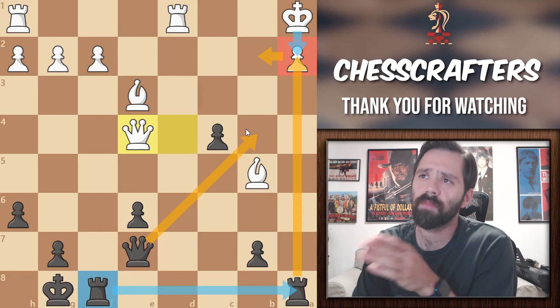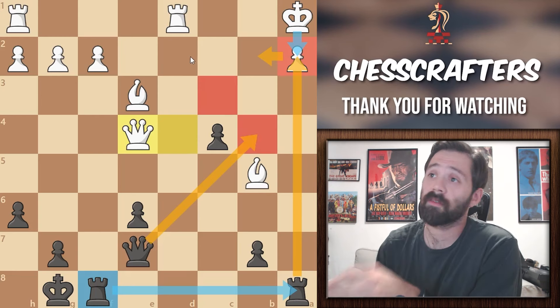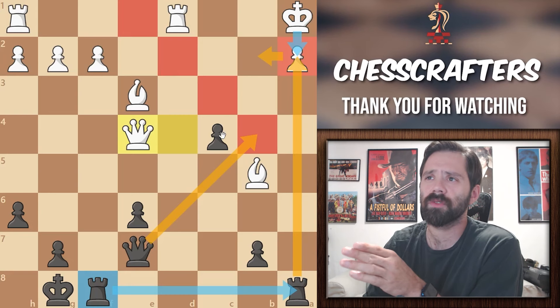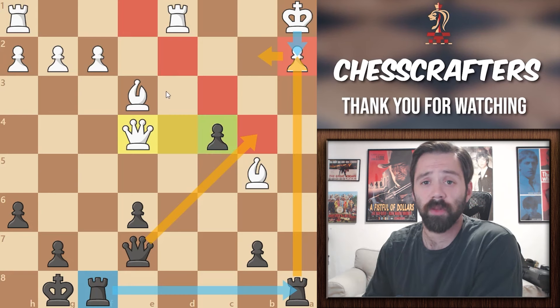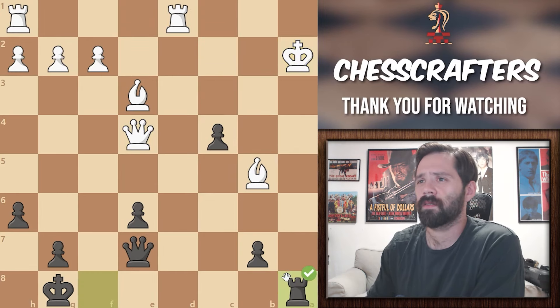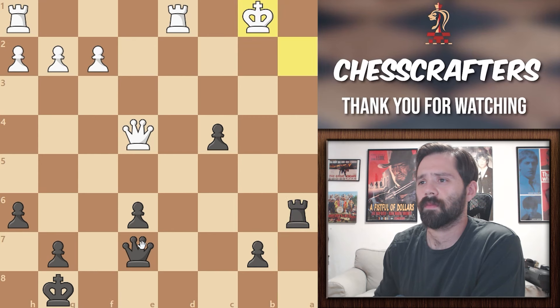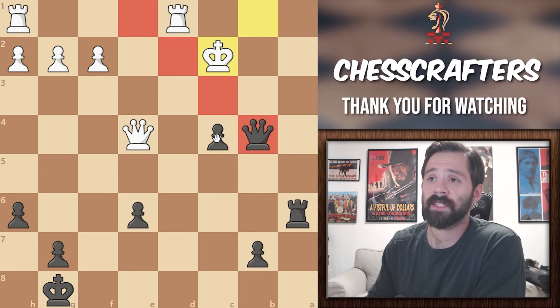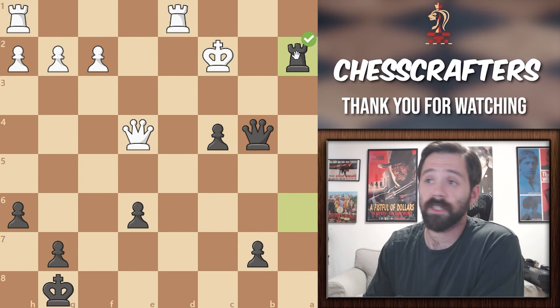With that last move, black is also restricting white from escaping over here through the d file. You see that queen controls those squares, and the pawn is controlling d3. After that, I'm sure we'll find a mate pretty easily. As I said, the king's only move was to c1, and queen to b2 is then mate.